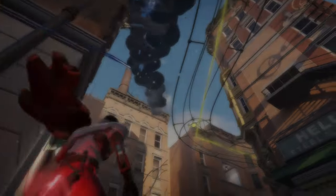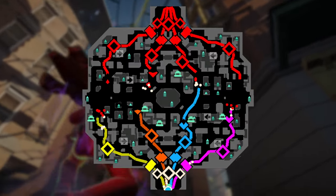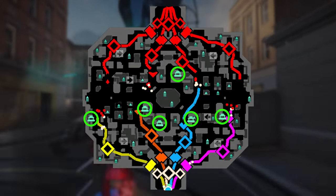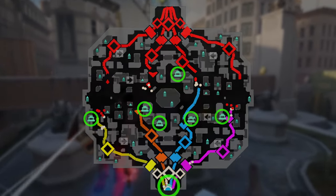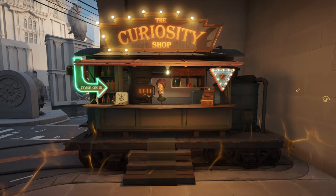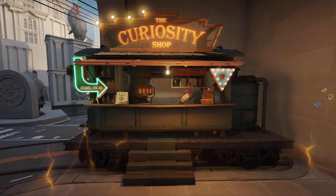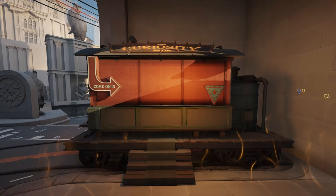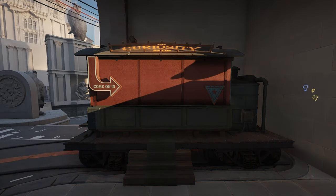Starting off, there are 7 different places to buy items at the beginning of a match, with 1 shop in each lane, 2 secret shops between the orange and blue lanes, and the main shop inside your base. Over the course of a normal match, the shop nearest to your tier 1 lane guardian will close once the guardian has been destroyed, leaving you with only 3 shop locations by the mid to late game.